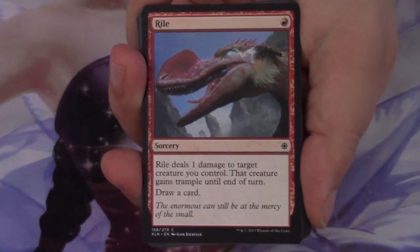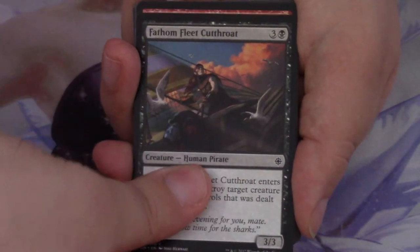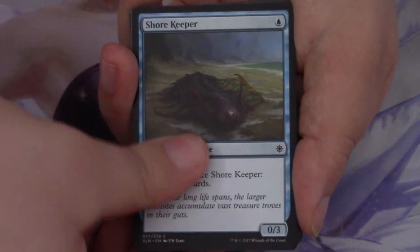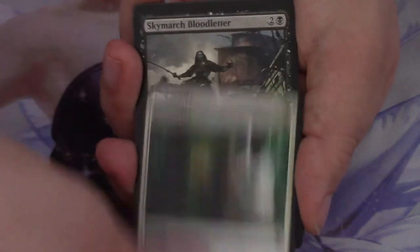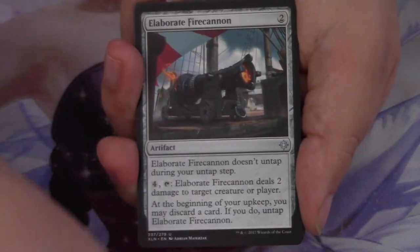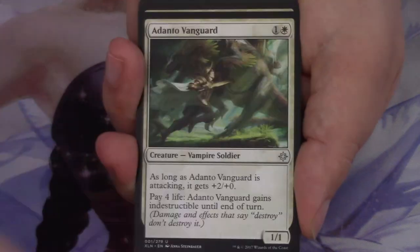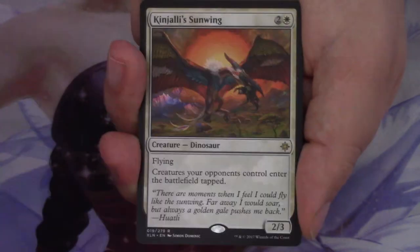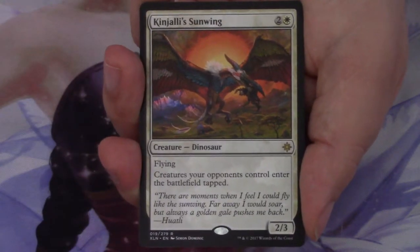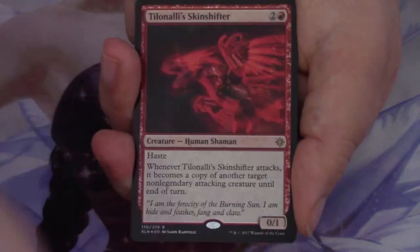We start with a Ryle, Shining Aerosaur, Fathom Fleet Cutthroat, Nest Robber, Shorekeeper, River Herald's Boon, Prosperous Pirates, Demystify, Skymarch Bloodletter. Elaborate Fire Cannon is the first uncommon, Rigging Runner is the second, and Adanto Vanguard is the third. And our rare or mythic is a Kinjali Sunwing — not a bad card at all, not super valuable, but a good card.